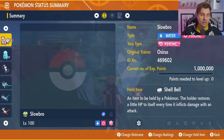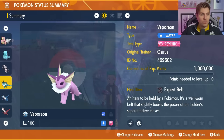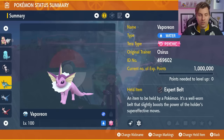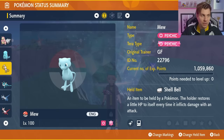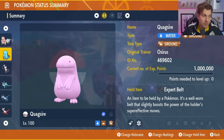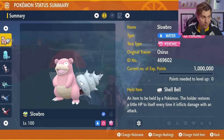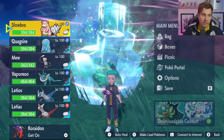Overall, some solid options. Slowbro should do extremely well. Vaporeon may not be the fastest but should reliably beat the Swampert. Mew could be very good depending on the moveset. Quagsire is a solid physical option. The Lati twins are good alternatives. If I had to pick one, I'd go with Slowbro — but we'll have to wait and see when the event goes live.